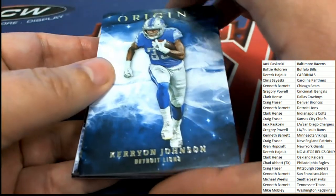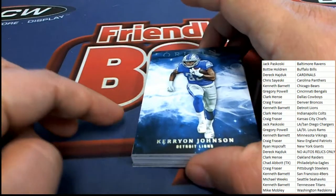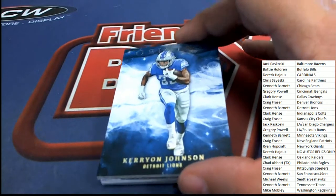Good luck everyone in Origins — here we go! The first item out of the break — talking about some Lions right there — is the running back, the second-year man, Kerryon Johnson. The second-year man goes out to KenB. Origins football, boom — nice Kerryon Johnson.